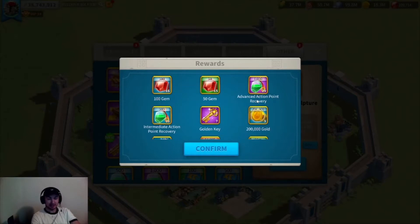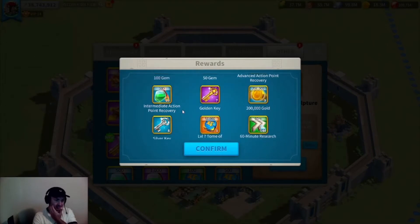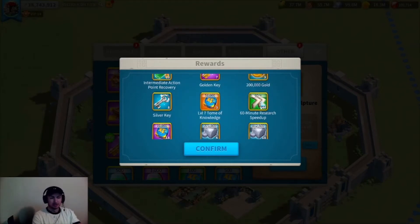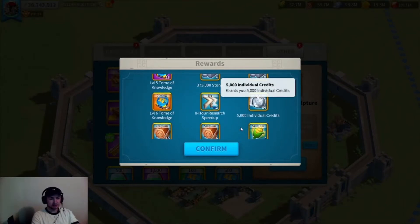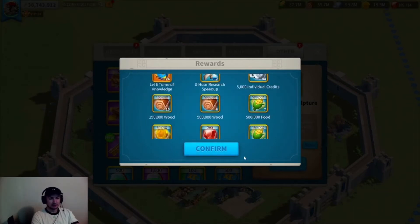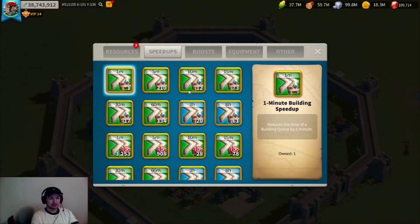300 crusader chests — let's open these and see what we get. Starting off: 29,000 AP, not 29k thousands. 1,600 gems, 750 gems, seven gold keys. About 11,500 AP, some XP, 144 sixty-minute speed ups — this is what I'm after trying to push T5. Got two eight-hours, nice XP, good credits, some more gems.